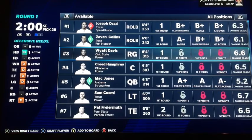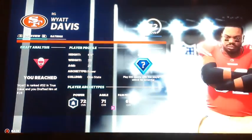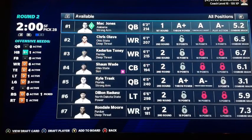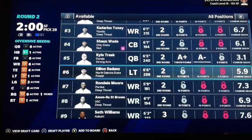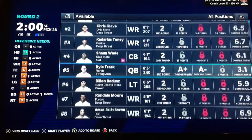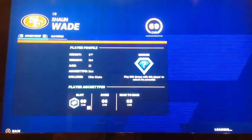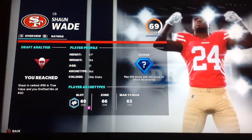Here we are at 28, and Wyatt Davis is still on the board. We need help on the interior line. Wyatt Davis — you can't pass him up. 72 overall, Superstar Better Dev, solid out of Ohio State. Mack Jones is still available, but I don't want him — I'll wait next round. We still don't have a lot at corner, so Sean Wade — I think we need to go Sean Wade with this pick. 69 overall, Superstar Better Dev. He's a slot corner out of Ohio State.